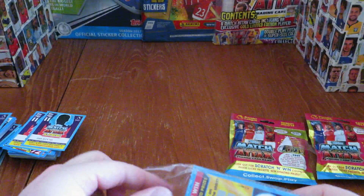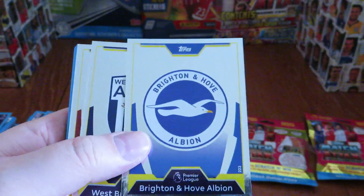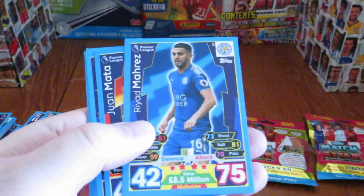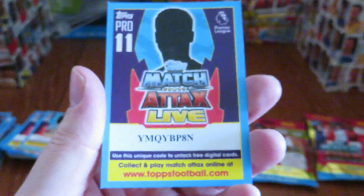Pack six brings another familiar face in the form of Jamie Vardy star player. However we've also got a new one — Leroy Fer, star player from Swansea, the expert in failure of course. Brighton, West Brom, and Burnley badges make up the inserts. Base cards include Iheanacho from Leicester, Firmino at Liverpool, Riyad Mahrez still at Leicester, Mata of Manchester United, and Kasper Schmeichel of Leicester.